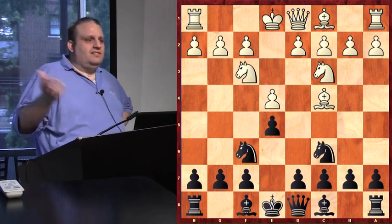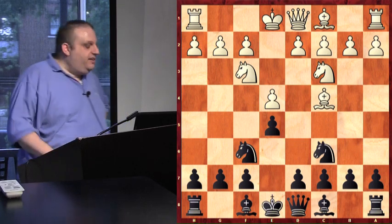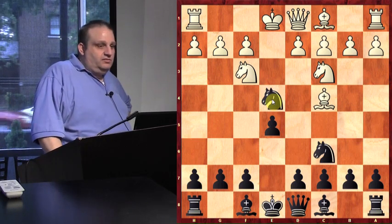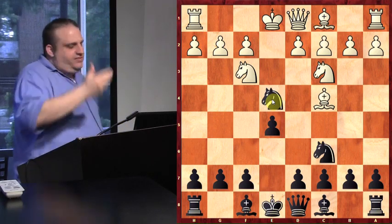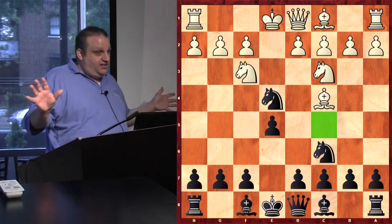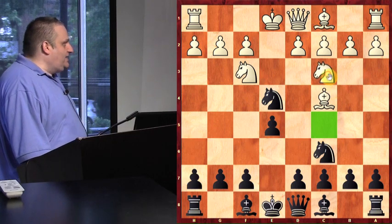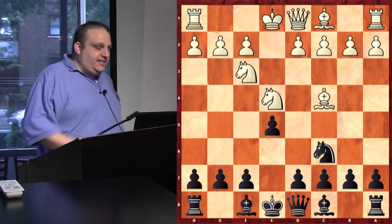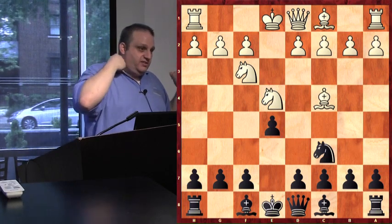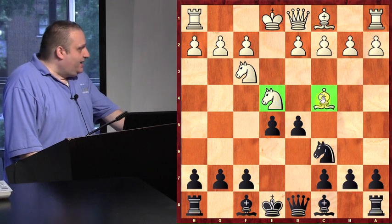Arjun says it's a pseudo-sacrifice — knight takes e4. Knight takes e4 is correct. There's a little caveat: if black has a bishop on c5, this trick doesn't work. Don't do this if your bishop is on c5. The idea is white says 'thank you for the free knight,' and then black does his favorite fork: d5. Black sacrificed a piece but is going to get it back because he's going to win one of these pieces.